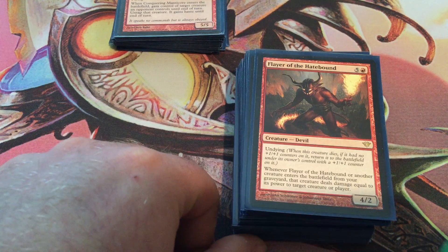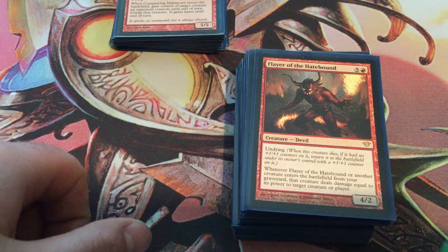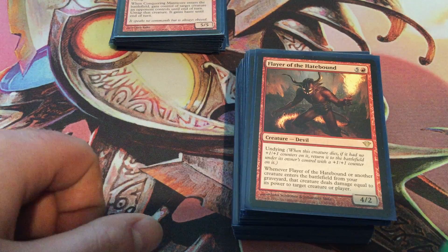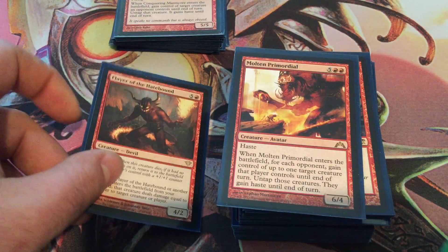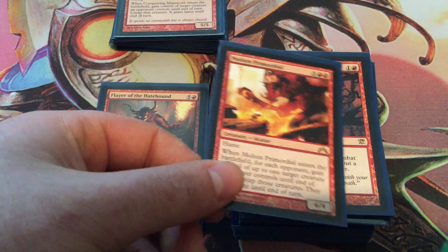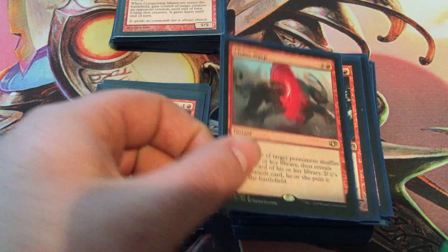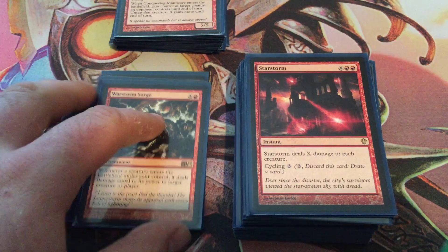Flare of the Hatebound — everybody says you have to have this, even though I've never drawn him. I just put it in because you see it in most Marchesa builds you look up. Whenever he or another creature enters the battlefield from a graveyard, it deals damage to the opponent or a creature. And since you're bringing stuff back from the grave a lot, it's understandable. Molten Primordial — you get to steal more stuff, so hopefully you get a plus one counter on it. Curse of Stalked Prey — more plus one counters. Chaos Warp — excellent removal. Warstorm Surge, because you're bringing a lot of creatures into play.